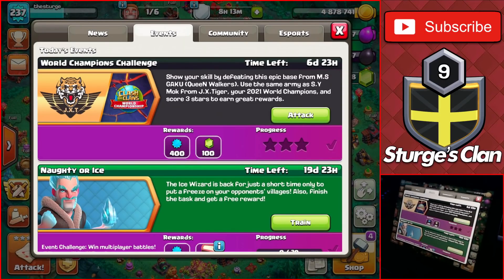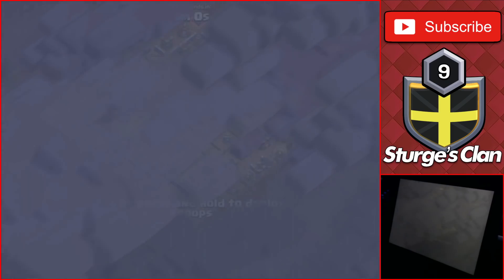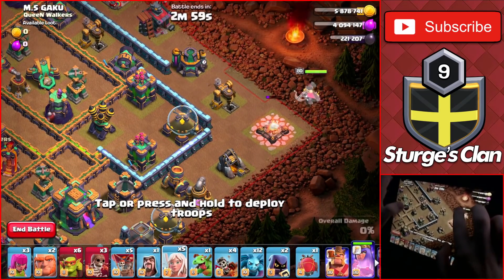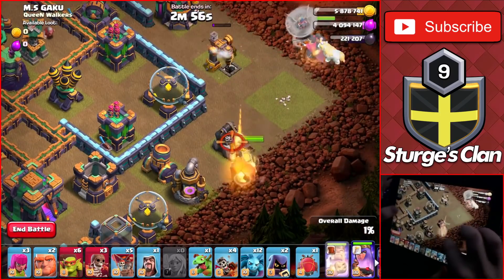Hey guys, welcome back to Channel Search here and today I'm going to be showing you how to 3-star the World Champions Challenge. To start off, drop the Queen to the top of the army camp with the 5 healers and the King on the Gold Mine.